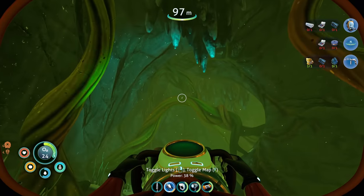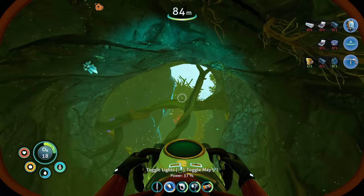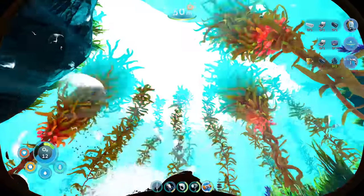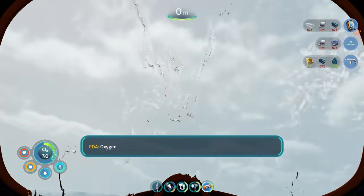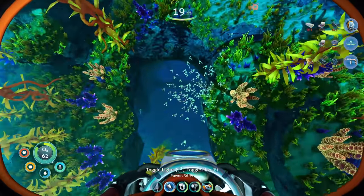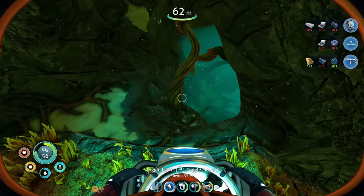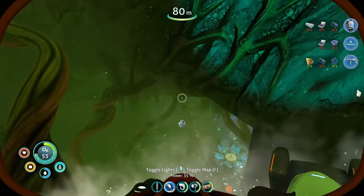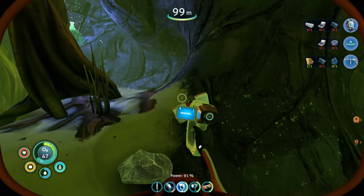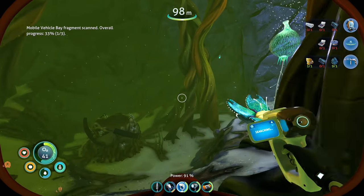30 seconds of oxygen remaining — there's no air bubble plants down here! What kind of two-bit operation is this? I need oxygen. Let's surface and get some air. Okay, let's go back in — we need more silver and gold for pretty much everything. Let's grab what we can. More silver, please! Oh, and there's a bubble plant right there! There's also a mobile vehicle bay fragment — one of three — and we need that.